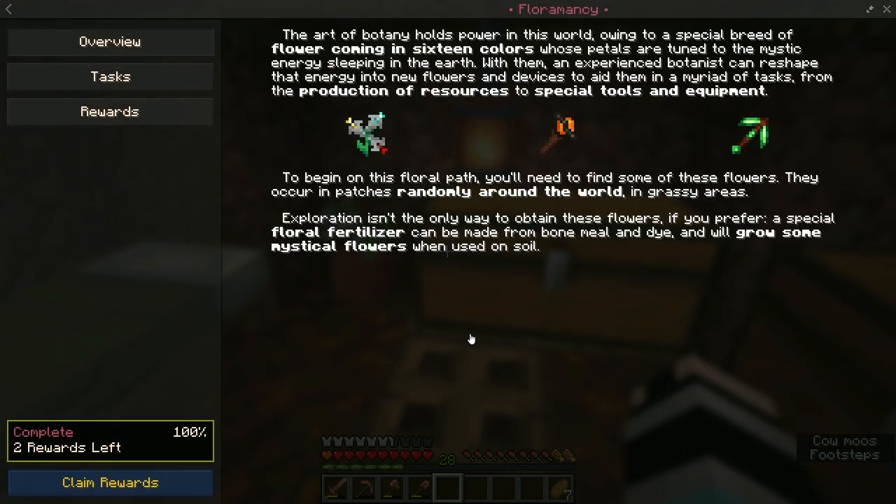So we got quests. Floromancy — the art of botany holds powers in this world owing to a special breed of flowers coming in 16 colors whose petals are turned into mystic energy sleeping in the earth. With them, an experienced botanist can reshape that energy into new flowers and devices to aid them in myriad tasks, from the production of resources to special tools and equipment. To begin on this floral path, you'll need to find some of these flowers — they can be found in patches randomly around the world in grassy areas.